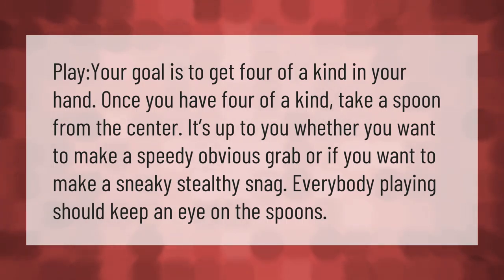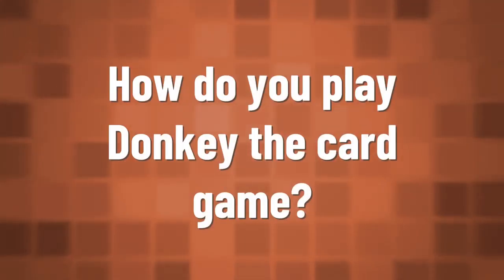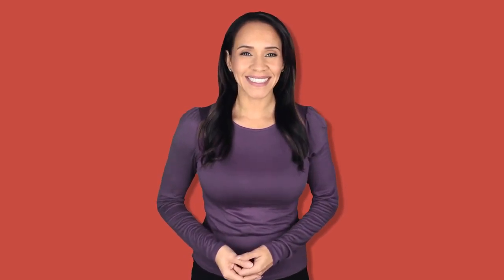Your goal is to get four of a kind in your hand. Once you have four of a kind, take a spoon from the center. It's up to you whether you want to make a speedy obvious grab or a sneaky stealthy snag. Everybody playing should keep an eye on the spoons.